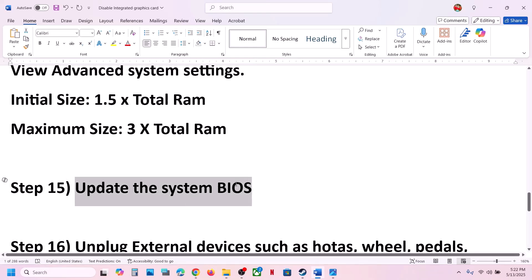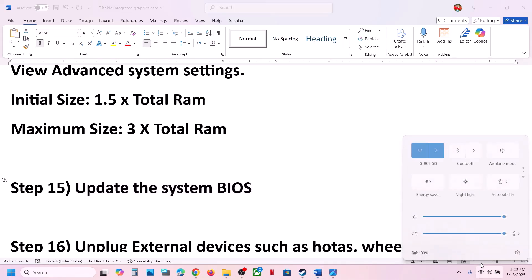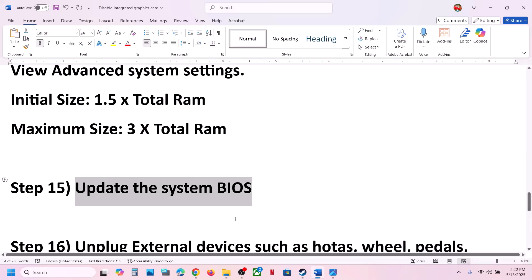The next step is to update the system BIOS. Go to your system manufacturer's website, select your model number, and update the BIOS. If you are on a laptop, make sure the battery is above 10% and the AC adapter is connected before updating. After the BIOS update, log in to the computer and launch the game.